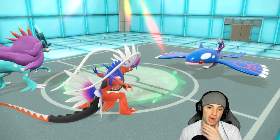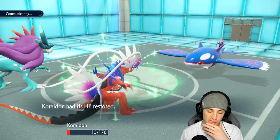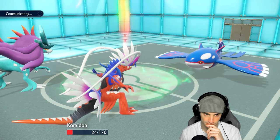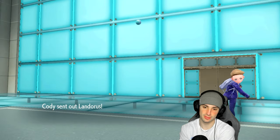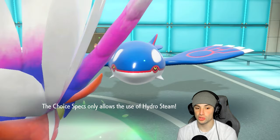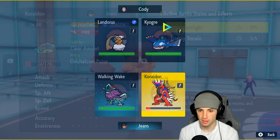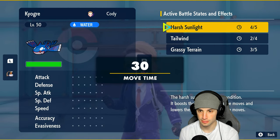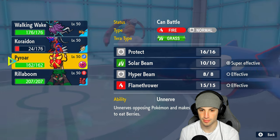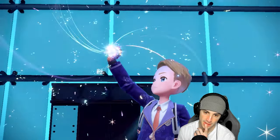Ice Beam almost kills us but we survive, which is good news. They got Tailwind for a couple turns - as long as we waste it out we should be fine on speed. Lando comes out - Snarl is in our best interest. Wait, I forgot I've got Choice Specs - I'm locked in. We just throw it at that slot and I've got Protect. Pyroar does have Protect, which is good. From here we just protect to waste out the Tailwind turns and then go after Kyogre.